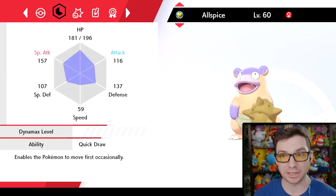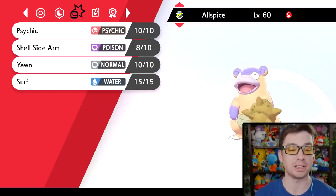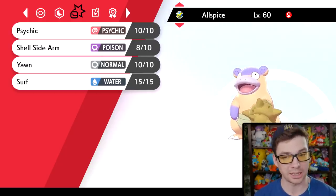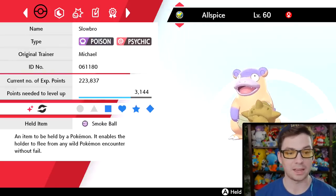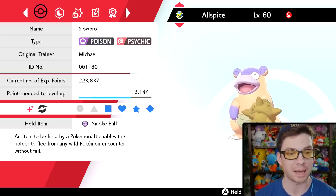I also leveled Allspice up to level 60. Its moveset is Psychic, Shell Side Arm, Yawn, and Surf. Yawn's gonna come in handy if I'm trying to catch anything. It's holding the Smoke Ball because it's very, very slow. Quick Draw functions like a built-in Quick Claw, so sometimes it'll move first in battle, but it doesn't help much with running from wild Pokemon — so the Smoke Ball is what we have instead.